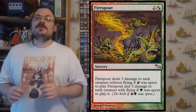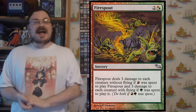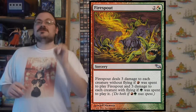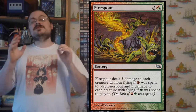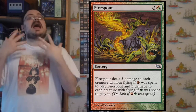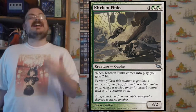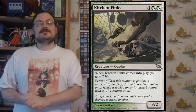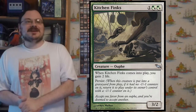Now let's talk about some of the cards from this set. There was Firespout, one of the modal hybrid color spells. If you paid red, it would do three damage to each creature without flying. If you used green, it would do three damage to each creature with flying. This was cheaper than using something like Earthquake or Hurricane and you could combine both effects together. There were Kitchen Finks, which when it came into play you gained two life and it had Persist — a very popular card, difficult to get rid of.